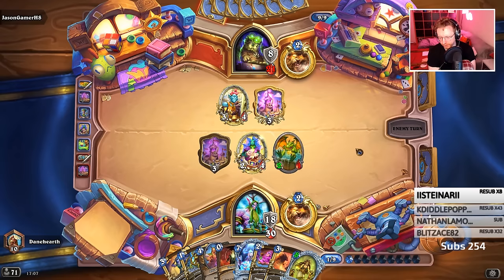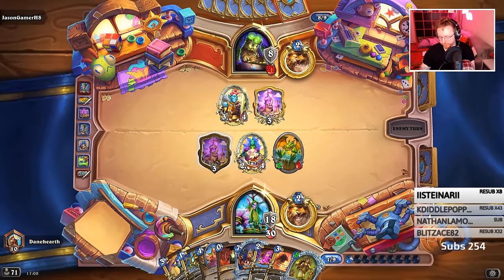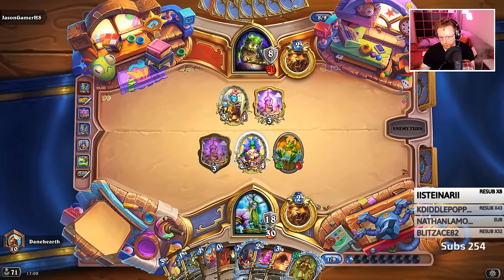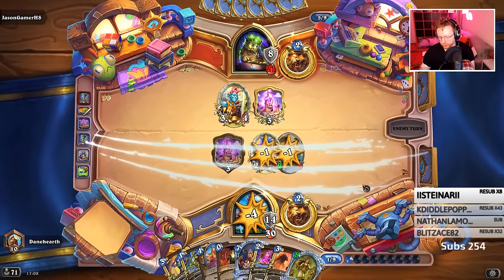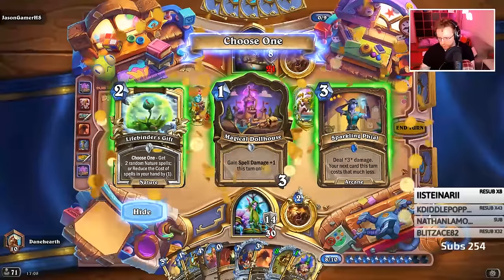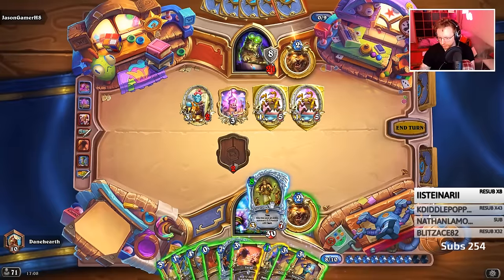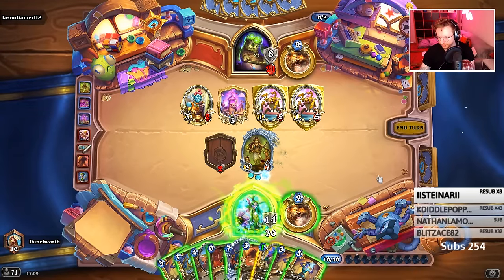I basically get two mana free for that A&R. So next turn I can go the Magical Dollhouse — draw two, A&R, refresh mana — then Drake for five mana. Did I just use one swipe there? This is double copy, I can take this.